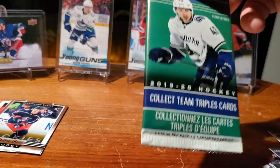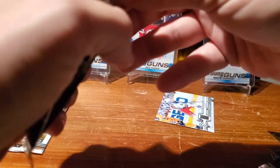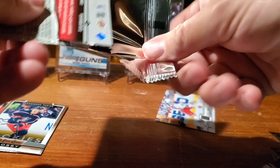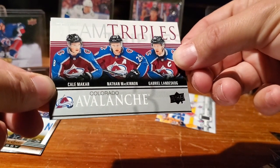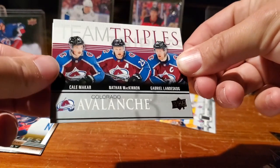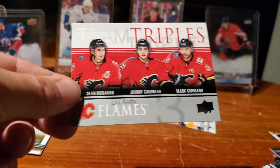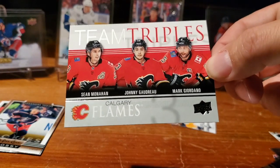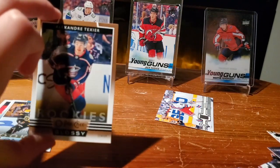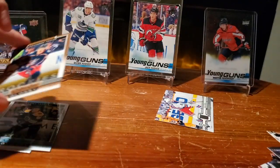And here's your Canadian exclusive with the Team Triples — Quinn on the cover. We got the Flames on the back. First one — we've got Kale McCarr, Nathan McKinnon and Gabriel Landeskog of the Avalanche. Kale McCarr — that's a good triple, I'll take it. And the Flames: Sean Monaghan, Johnny Goudreau, and Mark Giordano. So that's what the exclusives look like. These remind me a little bit of the MVP but with a different board.